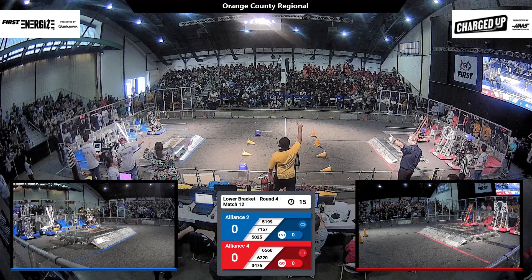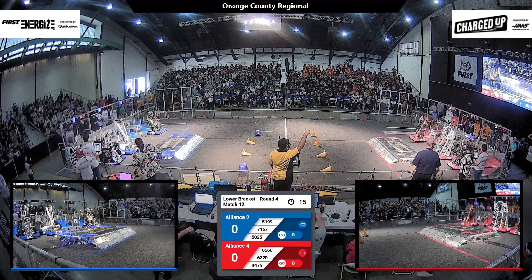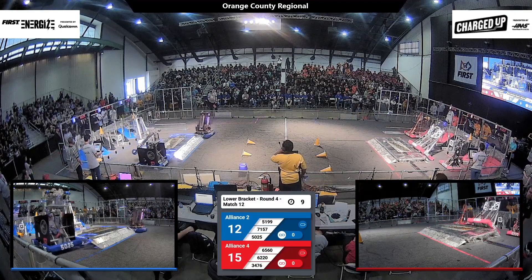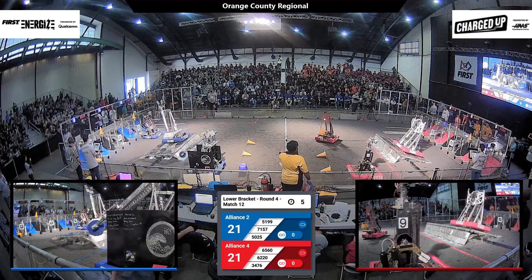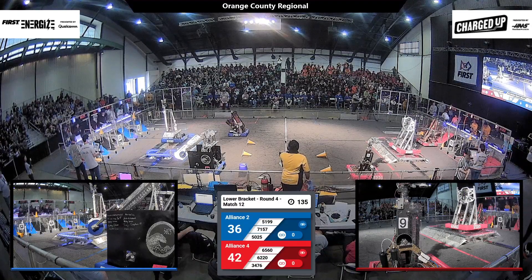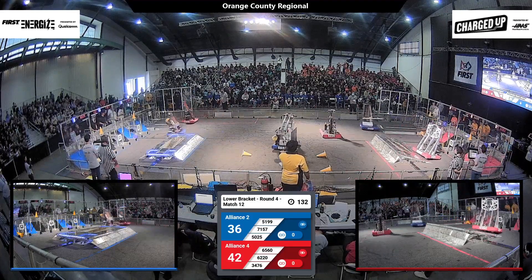Drivers behind the lines in 3, 2, 1, go! It's do or die time for these two alliances. 34-76, Konor, and 71-57, almost mirroring each other perfectly on the Red Alliance and Blue Alliance sides of the field. 34-76 scoring two game pieces in the hybrid nodes. Red Alliance has leveled their drive station, as has Blue. It's incredibly close as we get into the driver control portion of this match.